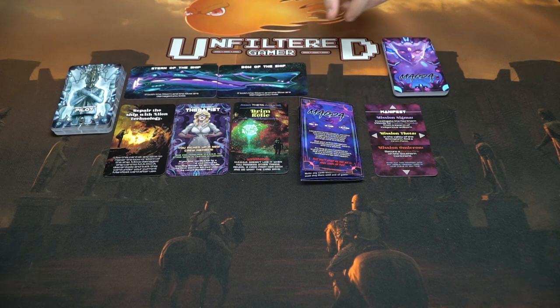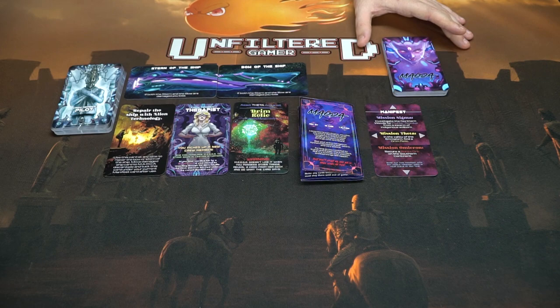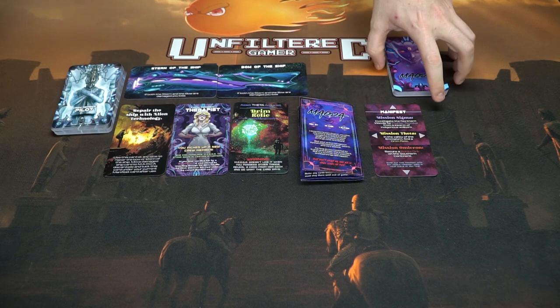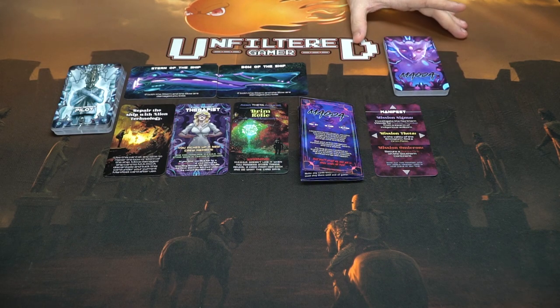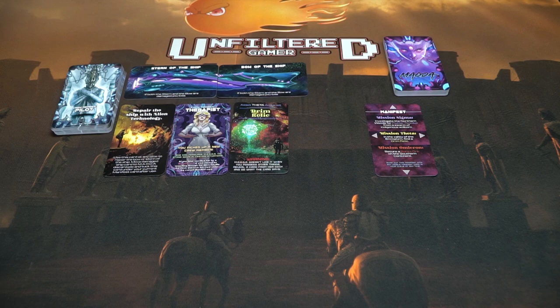This is Magda's deck. Magda is basically going to try and stop you at every turn — whenever you play a card that isn't a distance card, you draw a card from here and see if you lose, or if she does something mean to you, your ship, or your crew members. This is the rulebook, which we can now set aside.